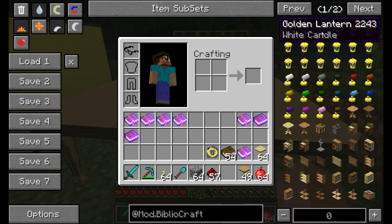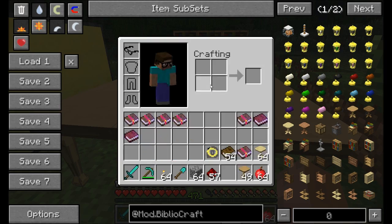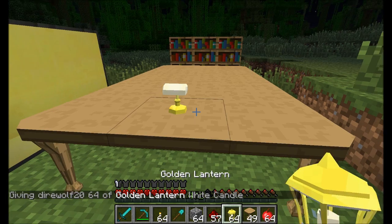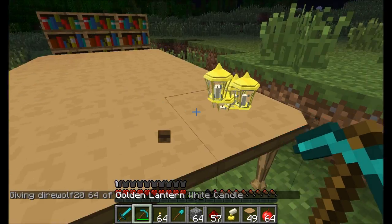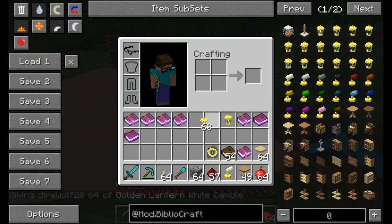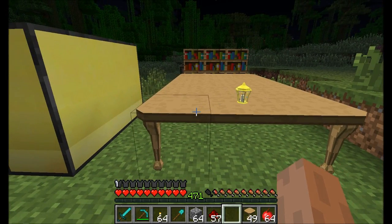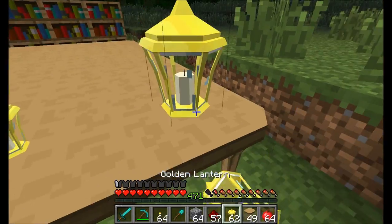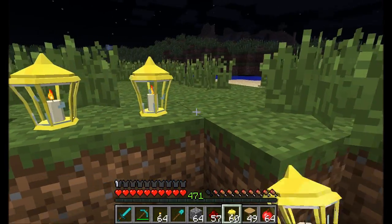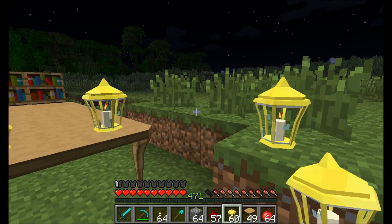There's also another kind of lantern — the golden lantern. Just a little bit of gold, a torch, and some glowstone, and it's essentially the same thing but a different style. You can place them anywhere in the world. These things would look really nice hanging off fence posts or something like that.